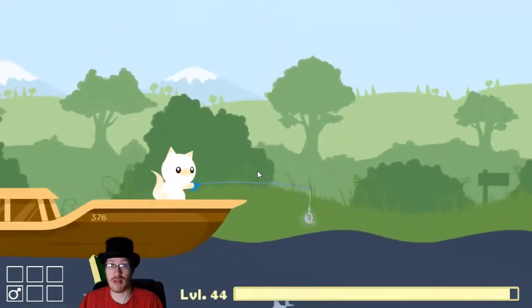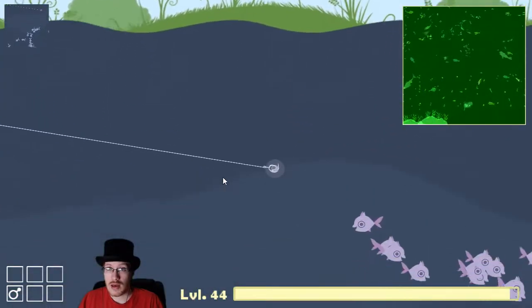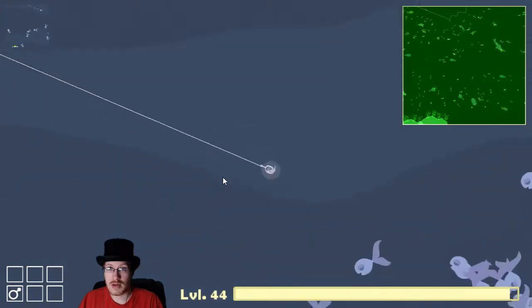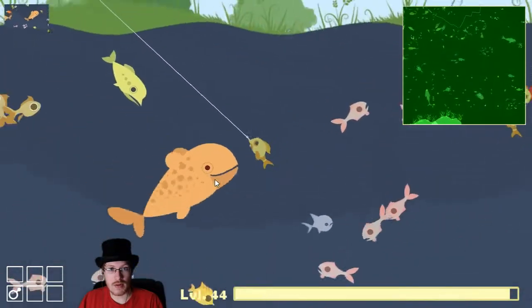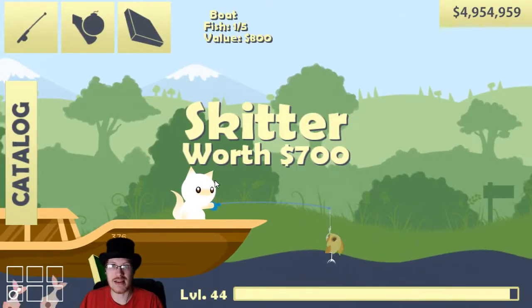You want to cast a little further than that, so you cast out. To the left here there is a little patch of them — right there — and we've got a skidder on the hook. A mustard fish got a bite, but that's the idea.